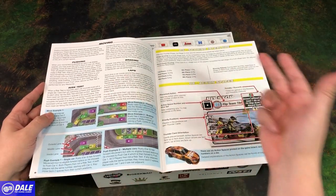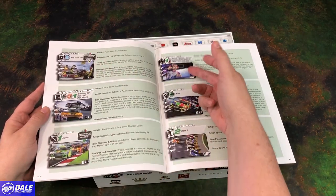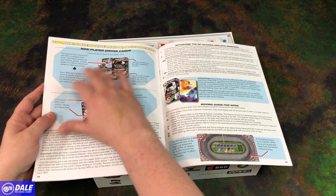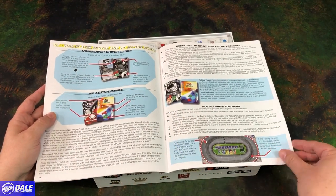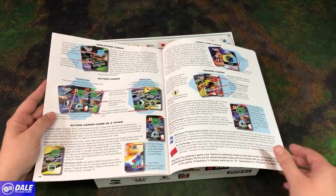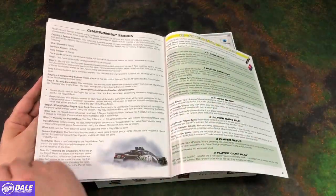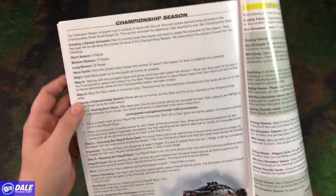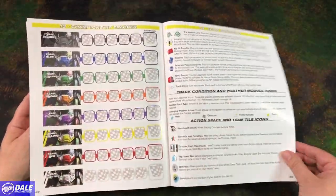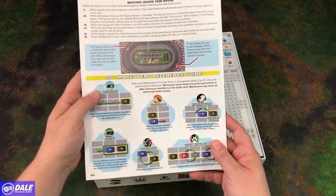Then we've got moving, scoring, action spaces describing those, then each one of them in detail. We've got our non-player driver or NPD, and action cards, the game board in detail, cards in detail, qualifying — so more about the cards — then our advanced cards, championship season. So you can just do one race also, or you can set up a season to go through. And gameplay for one to three players, lap tracker, and icon summary. And there's our rule book.